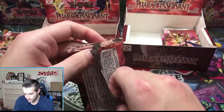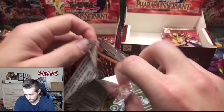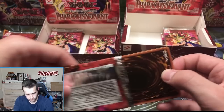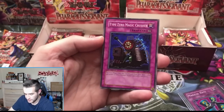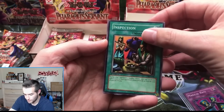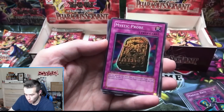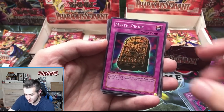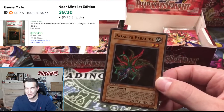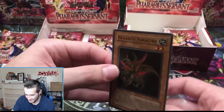Retail pack — double hit, can he get another one? Type Zero Magic Crusher, Inspection, Twin-Headed Fire Dragon, Mystic Probe — and a Parasite Parasite! I knew we had a lot of supers left in here! Boom!